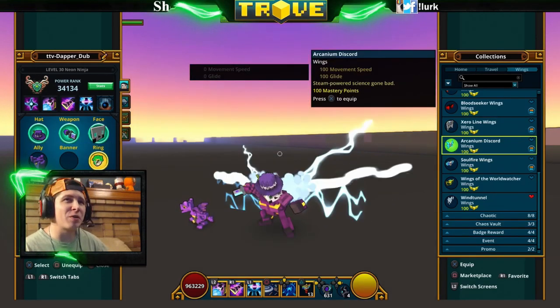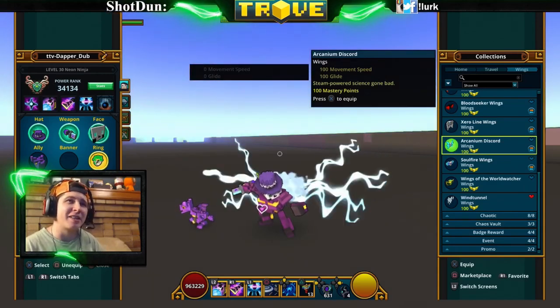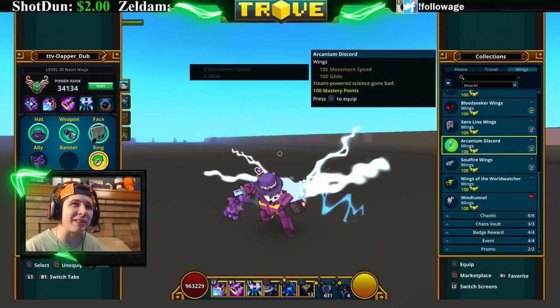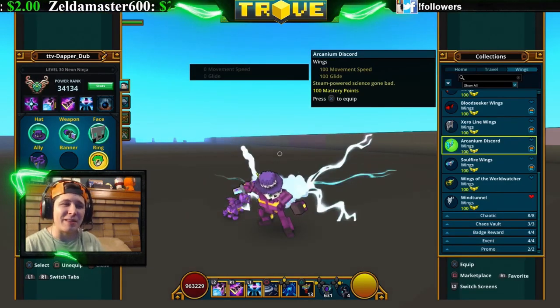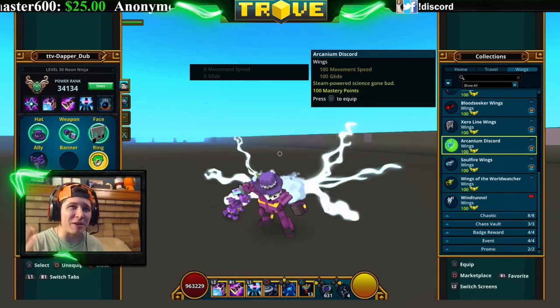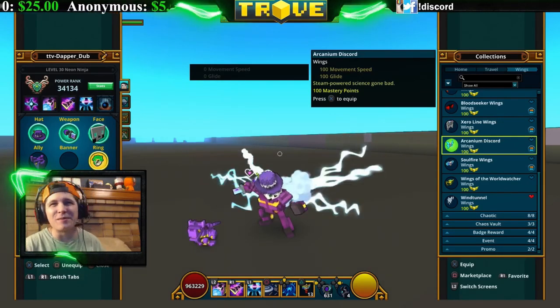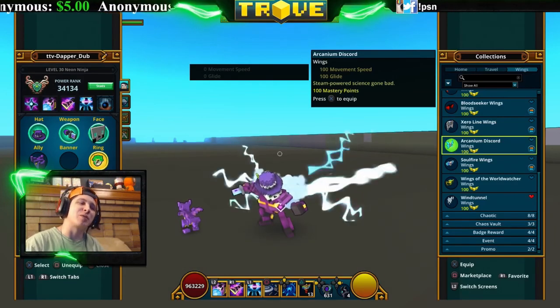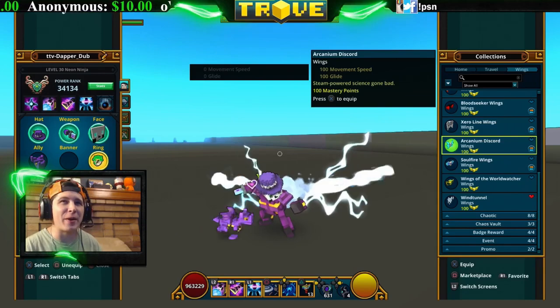This is the Arcanium Discord — this one looks like clouds and lightning coming out of your back. It says 'steam powered science combat,' so maybe it's steam and energy coming out. They look pretty cool. You can get them for 1500 credits in the store or from the Arcanium Expedition Pack.